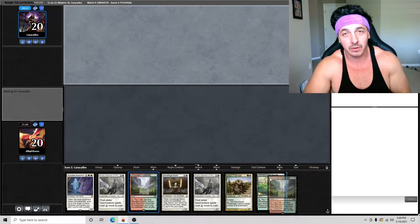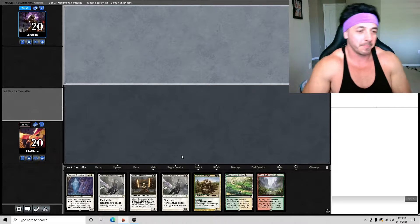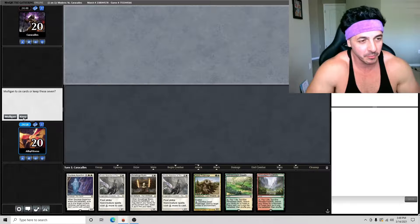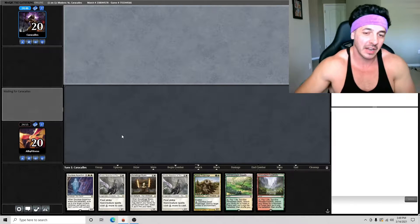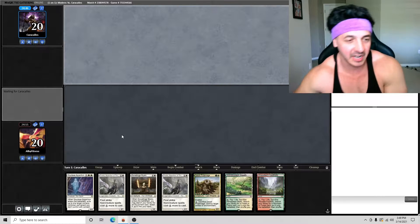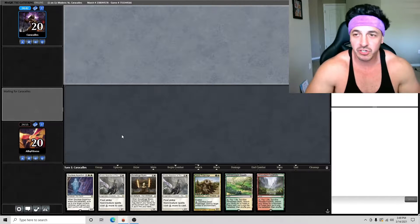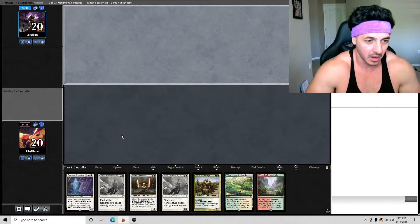Here we are with our starting opener. We have Thalia Guardian of Thraben, Skyclave Apparition, Stoneforge Mystic, Kuzali Pride Mage, and two fetch lands — pretty good opening hand. Unfortunately our opponent mulligans to five.